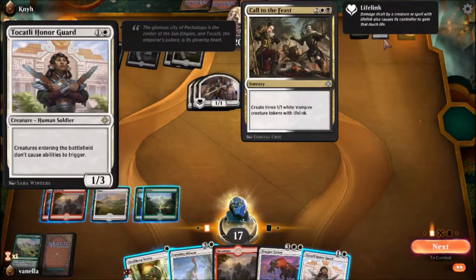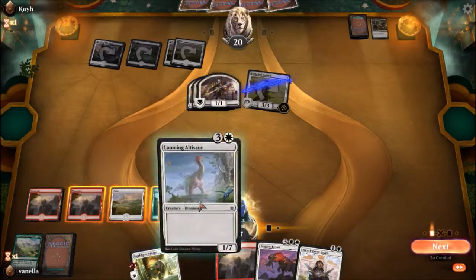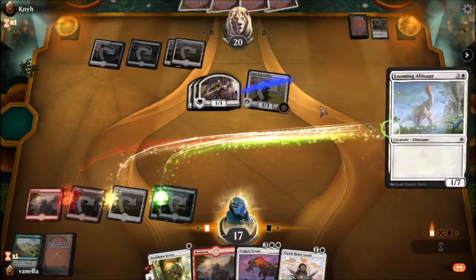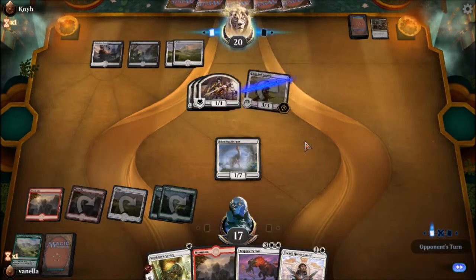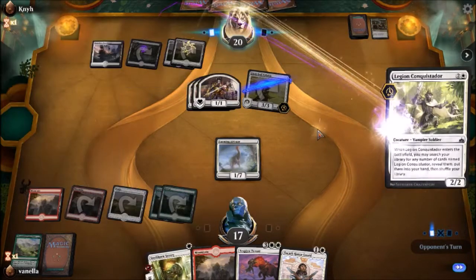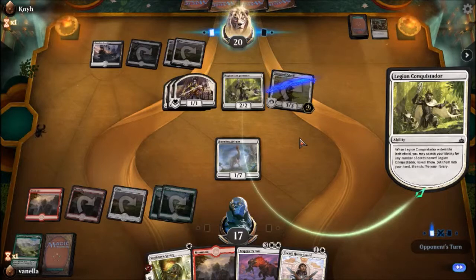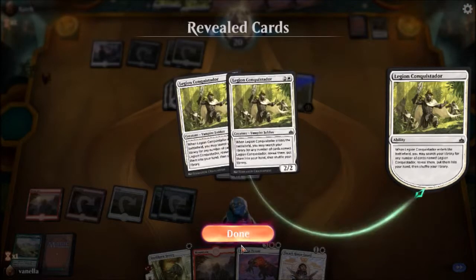Let's think. Let's take Looming Altisaur and put it out there. The only problem about Looming Altisaur is that it has no front end — none whatsoever. More than Snubhorn, though — at least until city's blessing is achieved. Sure, of course.